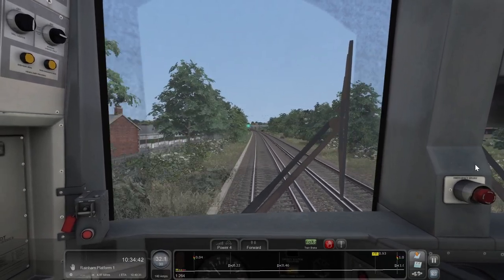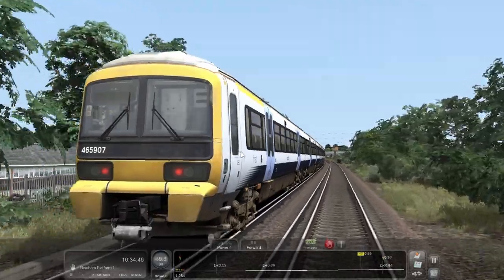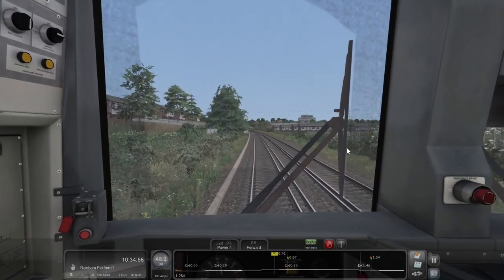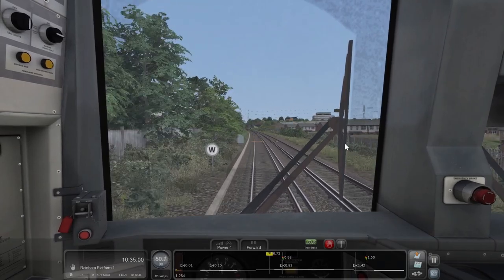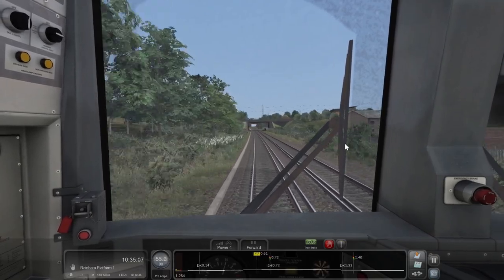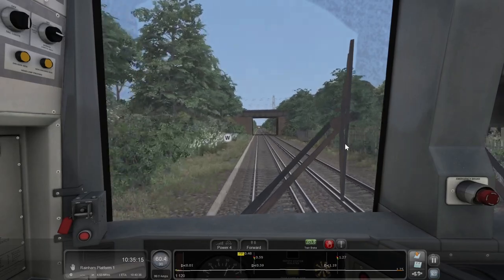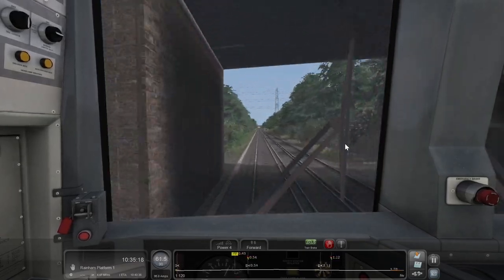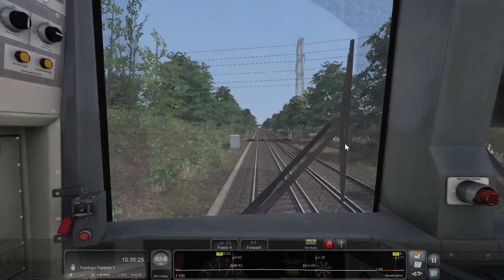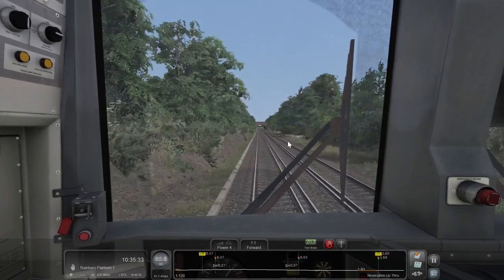We'll stop at Newington. So now we're back onto — well I suppose this is the Chatham Mainline, this bit along here. I think the Chatham Mainline runs between Dover and London Victoria, with Chatham sort of in the middle. I've got the AWS warning for the warning board.